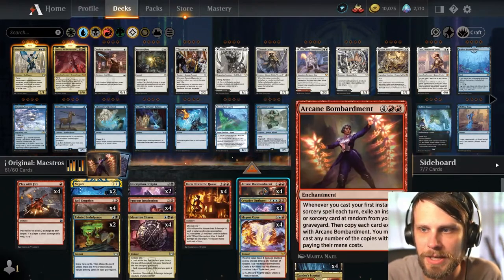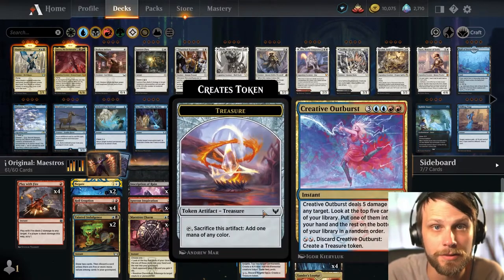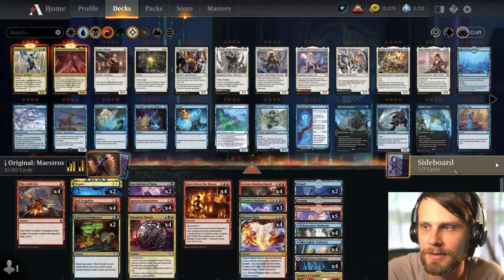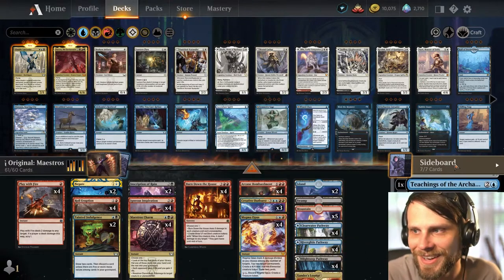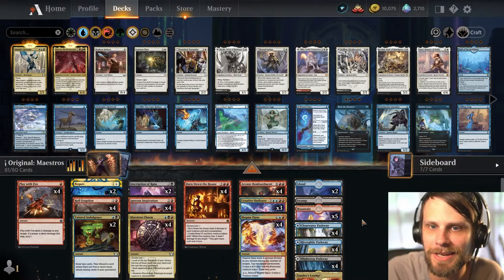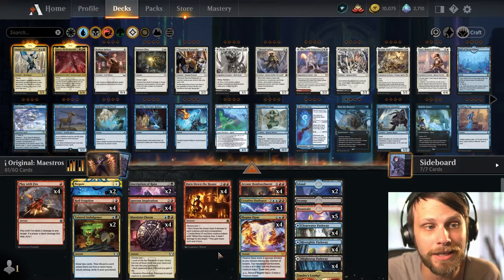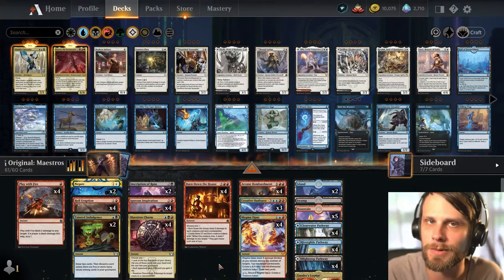The idea is to basically control the game until we can get to Arcane Bombardment. Along the way we'll find ways to discard things, creating treasure tokens which will help ramp us into it, and once we have that down, hopefully just win the game. We do have the Igneous Inspiration which gives us access to the sideboard, which we can use and replay. Classic 61 cards for an MTG Original deck, but I'm really interested to see how this one goes.